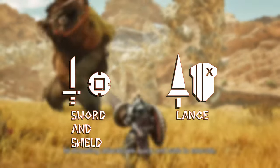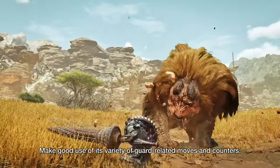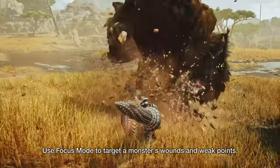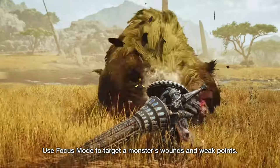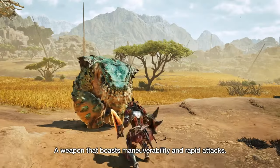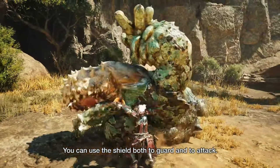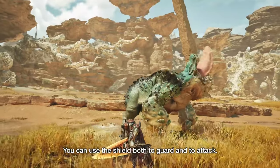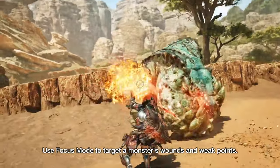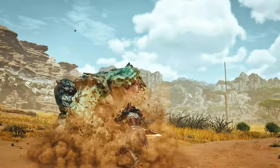Another combo with a lot of moveset synergy is Sword and Shield with the Lance. Lance has new shield bash attacks that, much like Sword and Shield shield bashes, can be used to build up stun on the monster's head. This gives you great tanking and counterattack abilities with the Lance, plus the ability to have a quicker-moving weapon with the Sword and Shield where you can also use items while unsheathed. If a monster is enraged and too quick or aggressive for you to consistently dodge or block with the Sword and Shield, you'll have the powerhouse of counters and guards with the Lance — until you can get your combat flow back with the Sword and Shield.